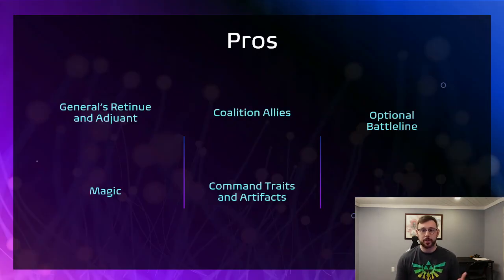So the pros. First of all, you get the General's Retinue and the Adjutant. The Bodyguard is really going to help with keeping that guy alive, and the Adjutant is going to help by giving you an extra CP on a 4-up every one of your hero phases. It's pretty good — pretty big for Cities specifically because Cities is a very CP-heavy army. It'll help you kind of build through your CP.